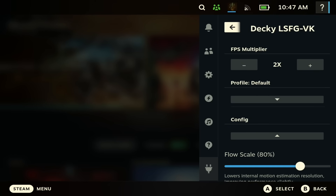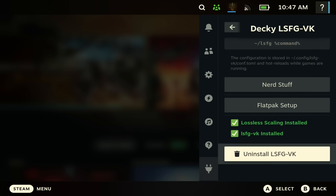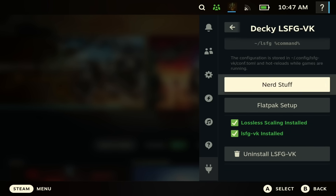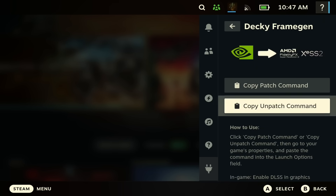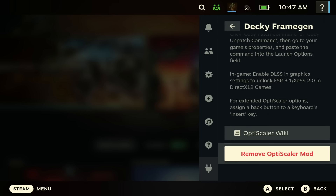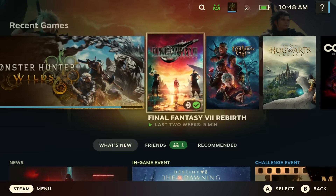Next, open the Lossless Scaling plugin. Scroll all the way down to the bottom and install the component there — for me it says uninstall because I already have it installed. Then open up the Decky FrameGen plugin as well, scroll all the way to the bottom, and install the scaler mod. For me it says remove because I already have it installed.